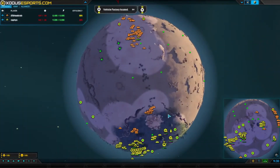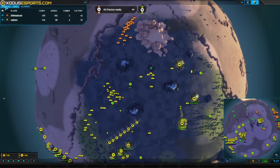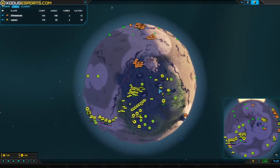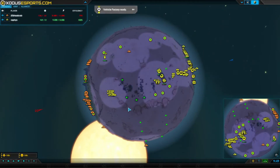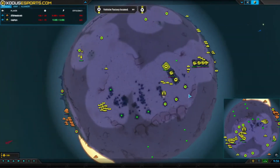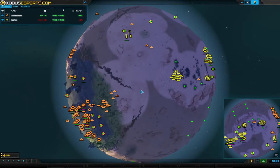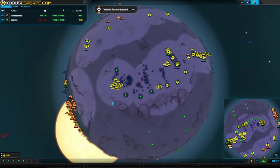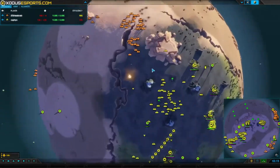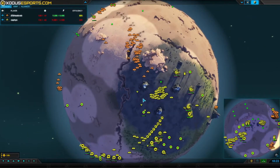Headcrab definitely has the mobile unit advantage. I think it's because Zaphis had so many fabricators early on. Zaphis is also putting down a lot of defenses and has 16 factories to Headcrab's 12, which is odd — he's got more factories but doesn't have the unit count advantage. Maybe it's because he used his commander for an attack instead of making stuff with him.